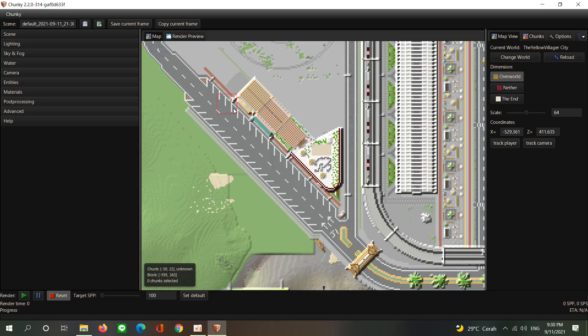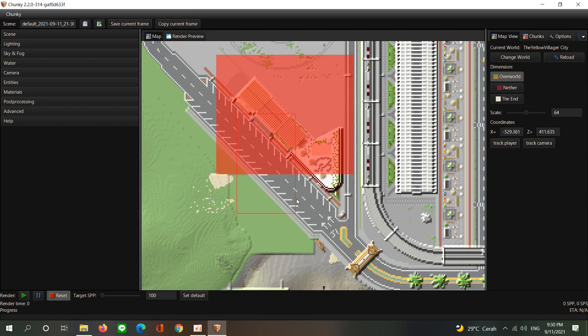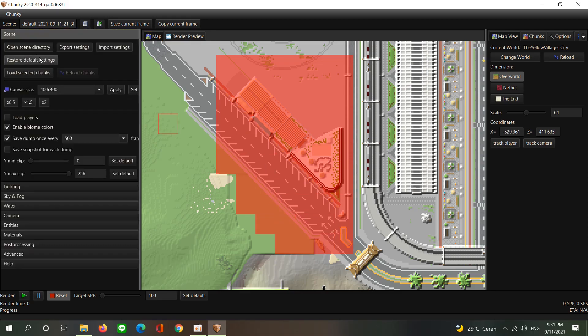Hello guys, welcome back to my channel. Today I'm going to show you how to make a night scene render using Chunky. You need to select the area you want to render — I'm going to select this small area of my new China Town in my Minecraft city.